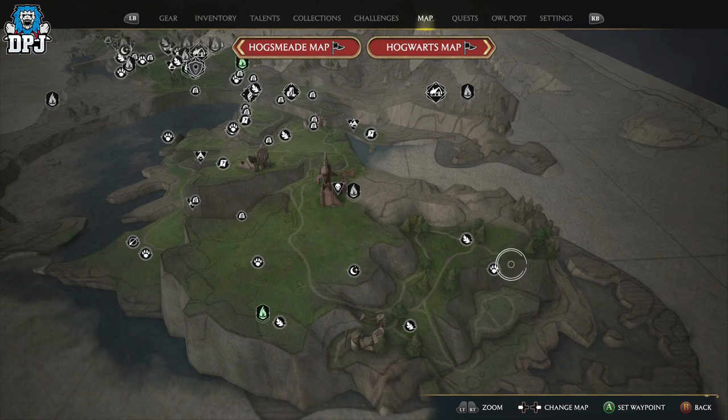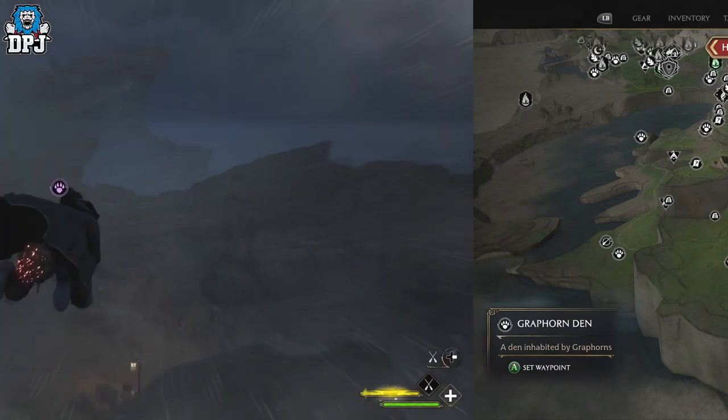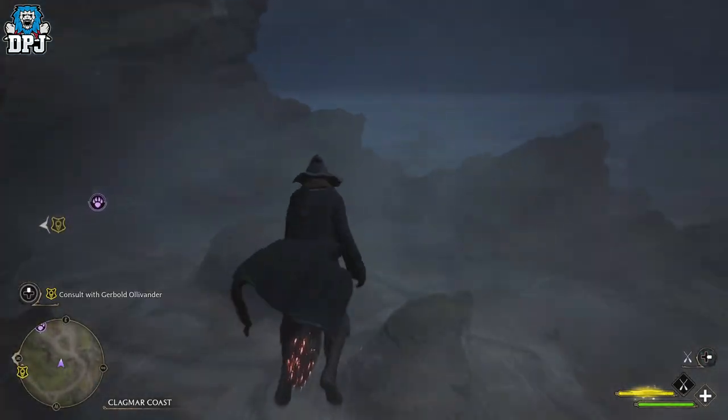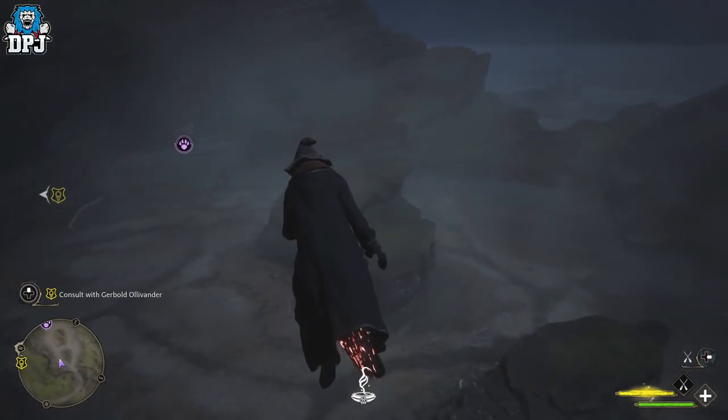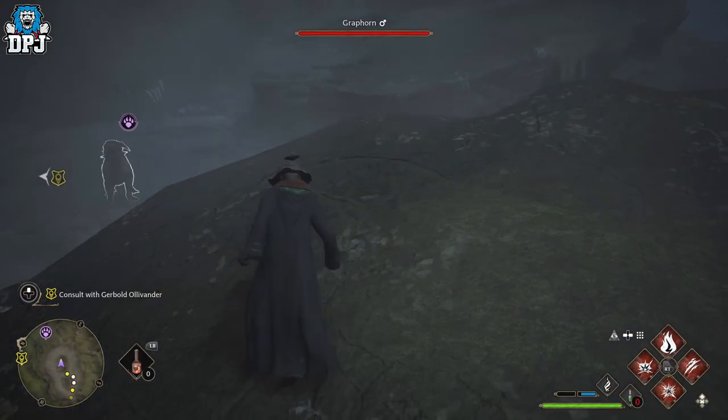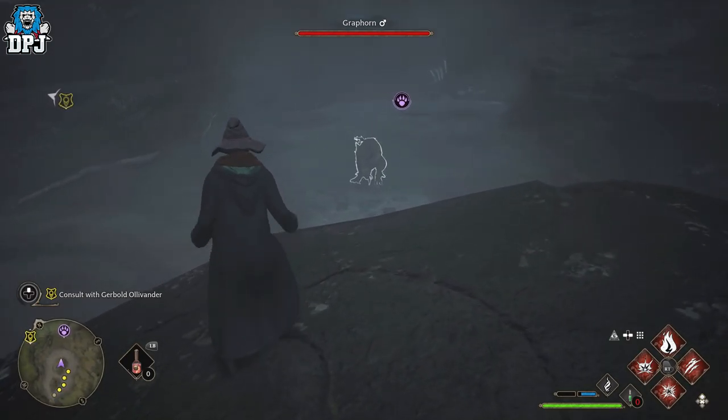To tame these, to make it very easy on yourself, obviously use the Floo Flame or a close Floo Flame nearby, fly down to the pen, and as I show on screen now — land on the rock, don't land on the floor. Because you have to actually fight these things, you have to take them out before you can capture them with your knapsack. It's a bit wild.